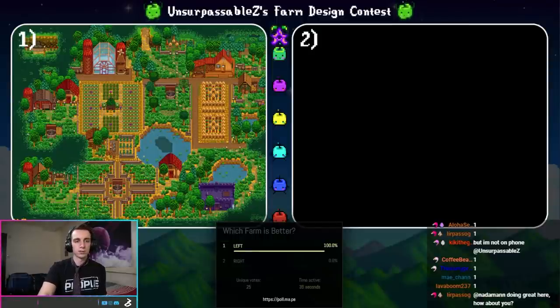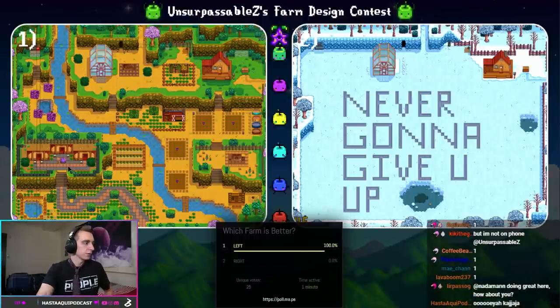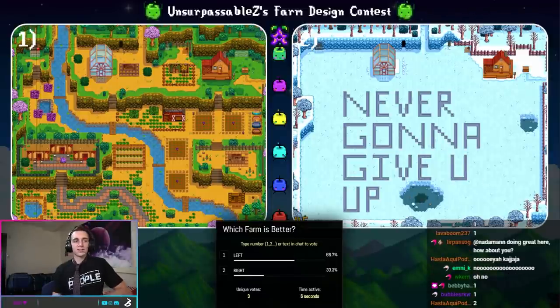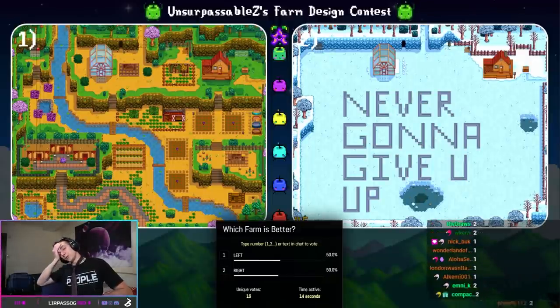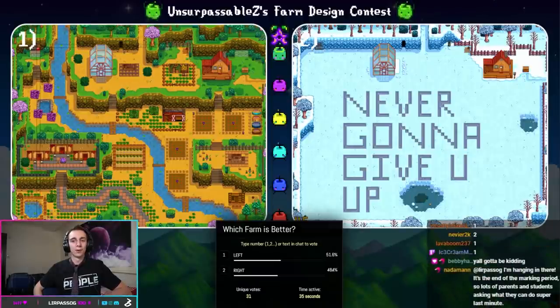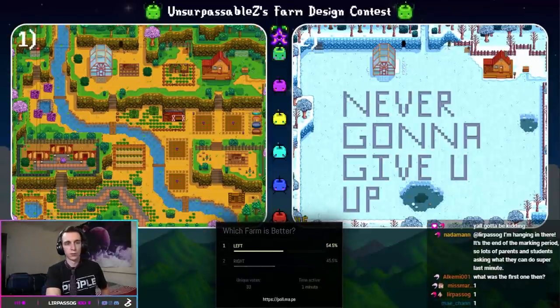Our farm on the right is titled Rick — you can imagine why. Our farm on the left is entitled Meteor because of this little meteor in front of the sheds — this is an actual farm someone plays on. I think this is going to come down to: do you appreciate the Rick roll or not? This was the second submission I got — 'Never Gonna Give You Up.' I was like, I'm trying to host a real competition and this guy spent 10 minutes on it and might win. It's still very close. Do you believe in the meme or do you want a real farm to win? 18 to 15 — the Rick roll is unsuccessful. Thank you to Much Crayfish.